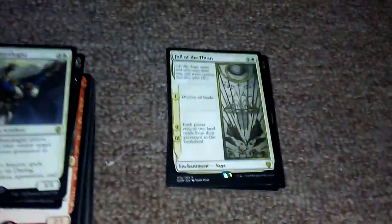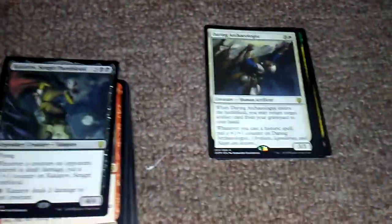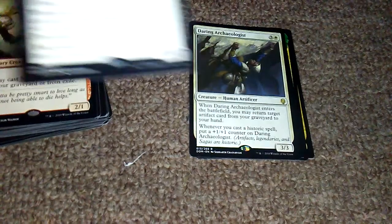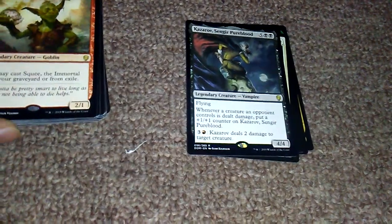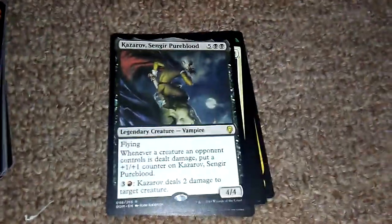Fall of the Thran. Daring Archaeologist — it's about putting a return-to-target artifact card from your graveyard to your hand. And that's the nice plus-one/plus-one counter guy. I don't think I've seen this one. When a creature an opponent controls is dealt damage, put a plus-one/plus-one counter on this. Three and red, and this deals two damage to target creature. I don't know if I've seen that card before — it's interesting though.